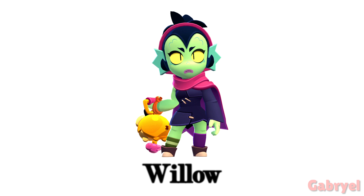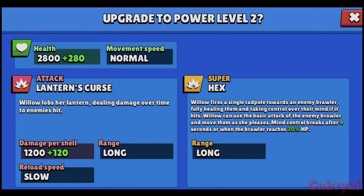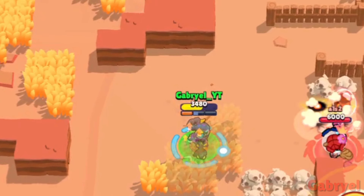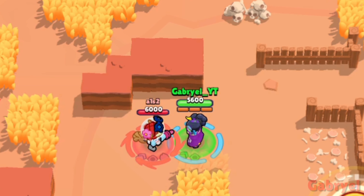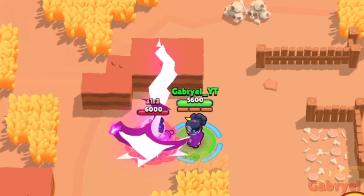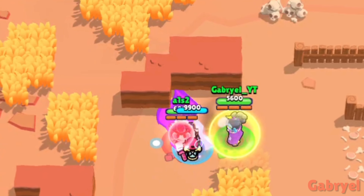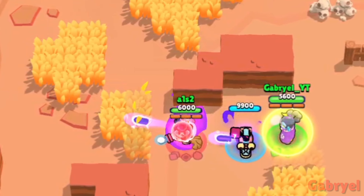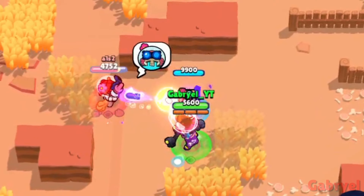Willow. This might be the best thing mentioned in this video. There is one thing not mentioned in any descriptions related to her — she can use the enemy's super! If Willow and an enemy both have their super and are standing close to each other, if Willow spams the super button, it will use the enemy's super too. This can lead to some crazy and weird interactions. And yes, if the enemy's Hyper Charge is active, the hypercharged effect will be applied to the super.